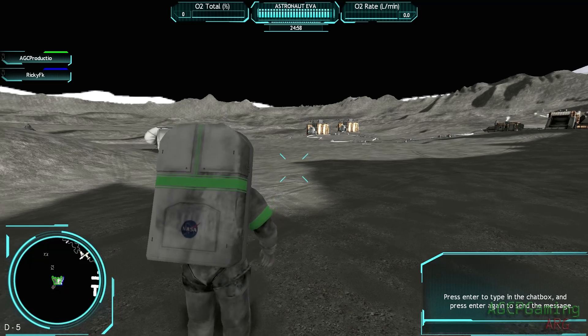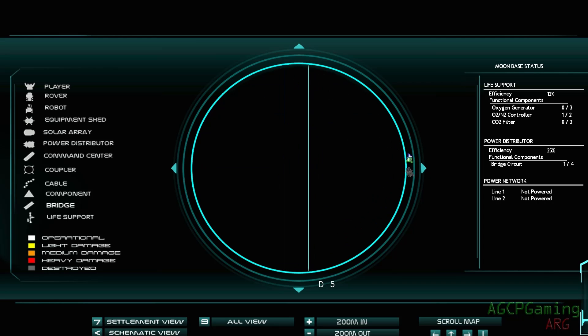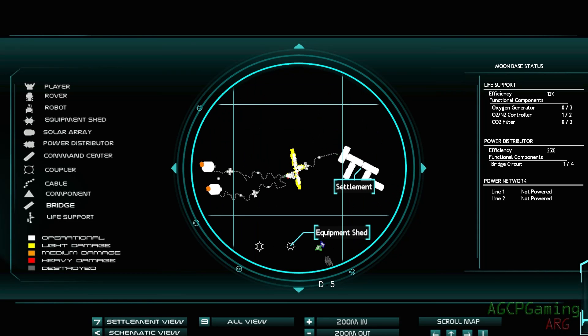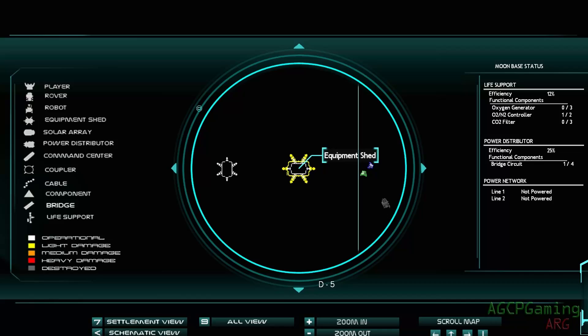I already know we're going to fail at this game. Me too. It's technical. The meteor strike has crippled our base and shut down oxygen production. You need to repair the damage immediately. Here's how oxygen production works: the solar panels absorb energy from the sun, power cables and couplers transfer this energy to the power distributor, the distributor powers the life support system which creates oxygen that is piped to the living quarters. Damaged equipment is indicated by a colored icon on your map. Go to the equipment shed to get supplies. There's work to be done.